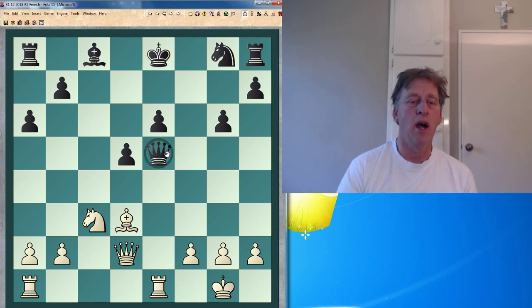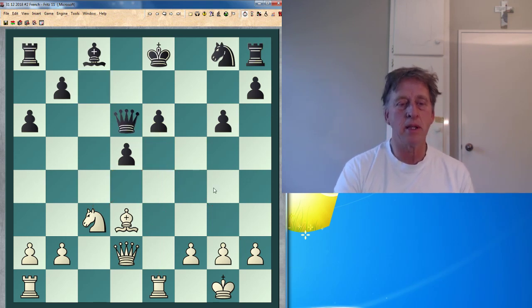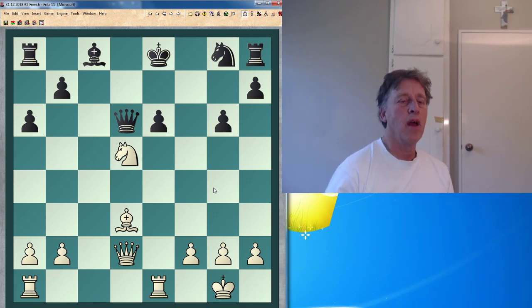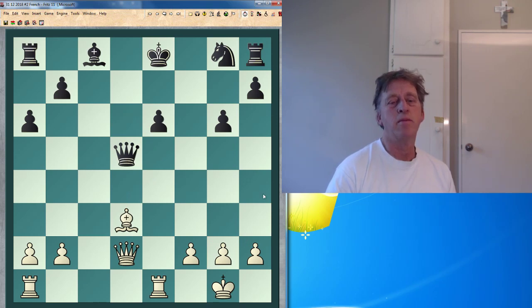Now of course the knight and queen come here, and I just play knight d5. The pawn cannot recapture because of check, so my opponent plays queen d6. I played knight d5 — maybe not even sound. Now the fantasy line is this: queen d5, which my opponent played.